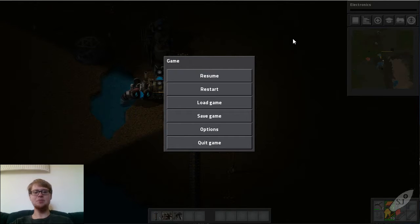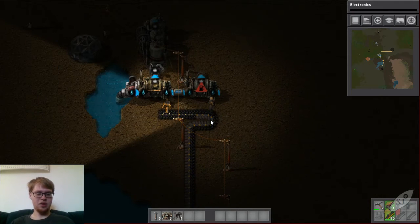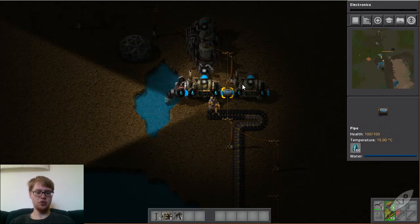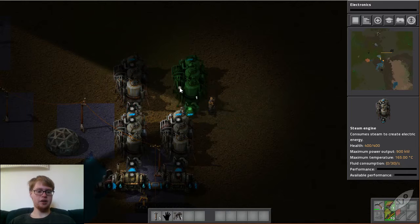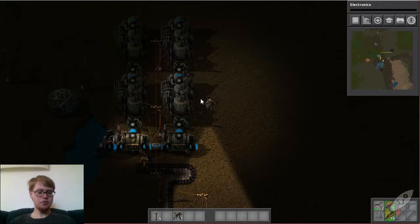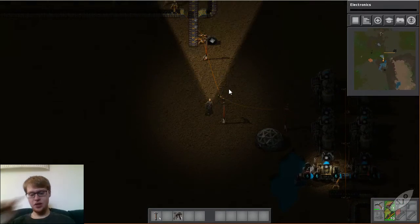Hey, spaceman Josh here and welcome back to Factorio - episode 5. When we left off there was the conveyor belt I just extended to help with the boiler problem, or actually the lack thereof - just extending the boilers and adding more power. The problem was I needed another inserter and I didn't have it on me or the materials to make one, so let's go fix that right now.